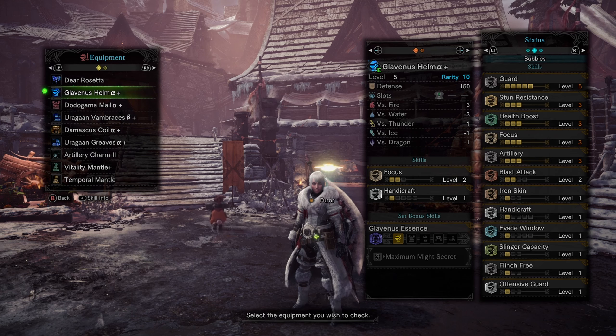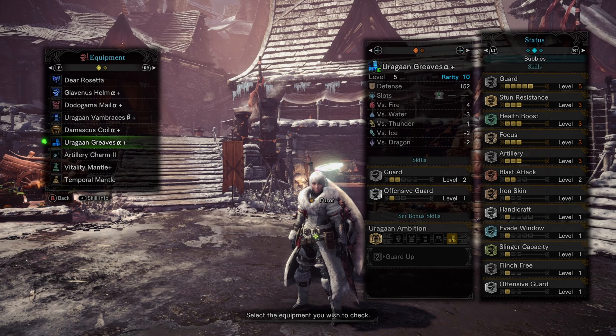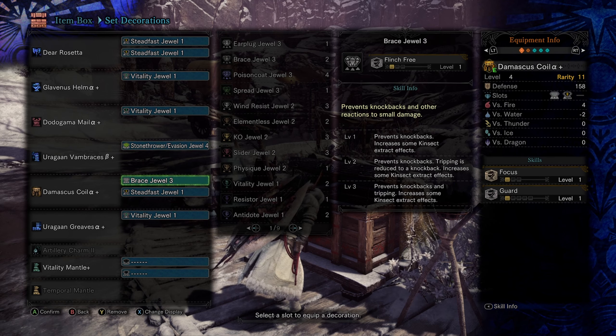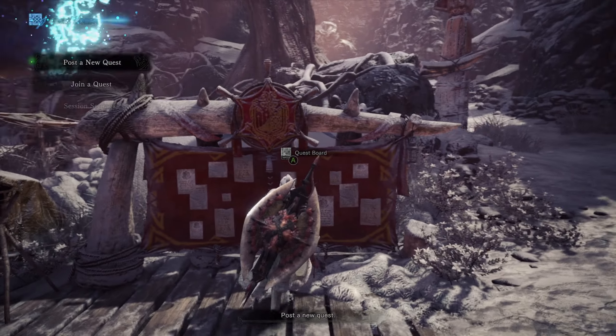I did upgrade the build once again. I got Guard 5, Artillery 3, Focus 3, as well as Guard Up from using the Uragaan pieces with these decorations. Very basic. I just got all the things I've been enjoying on this character at least. So hopefully it goes alright. If not we'll probably swap to the Rathalos pieces so we don't bounce.